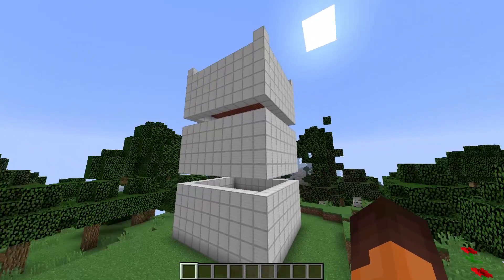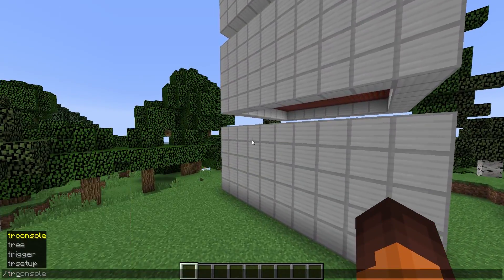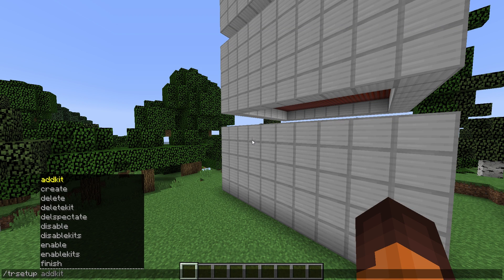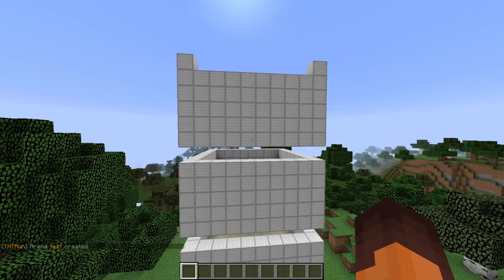I've set up a little arena here and to make sure the plugin reads the arena we have to do slash tr setup, then type create, and then type in the name of the arena. So I'll do 'test' and create the arena.